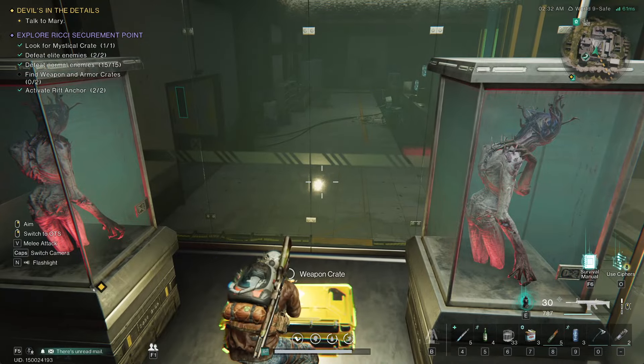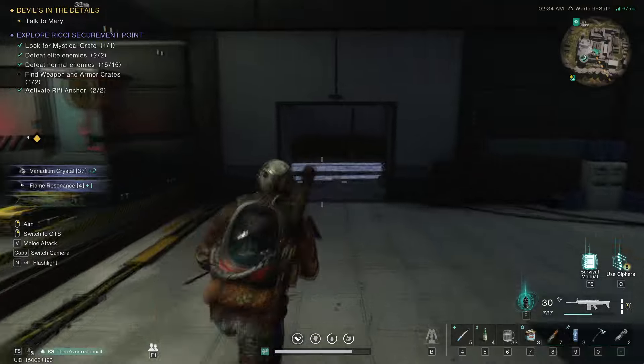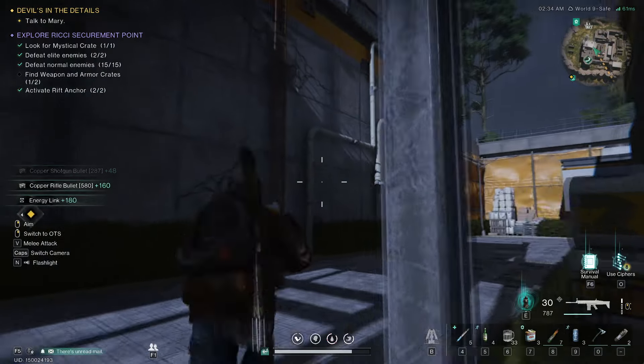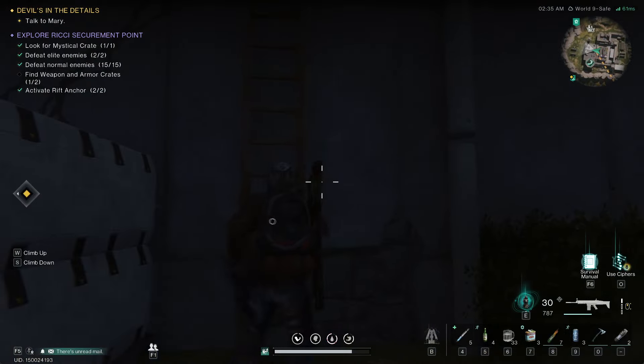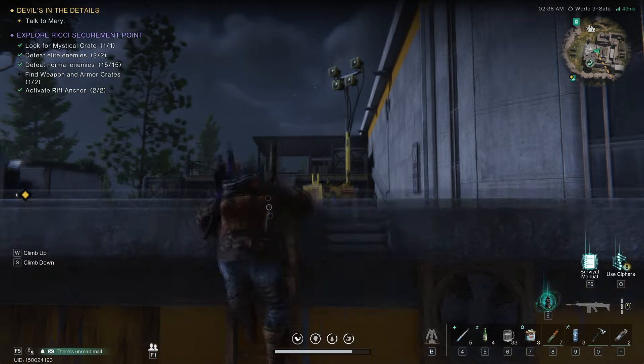And then a weapons crate — good stuff. So now we're going to head this way, and there's going to be another big bad up here as well. He'll actually also give you the key card, so you can just go up here if you want to fight a guaranteed guy that's going to give it to you.